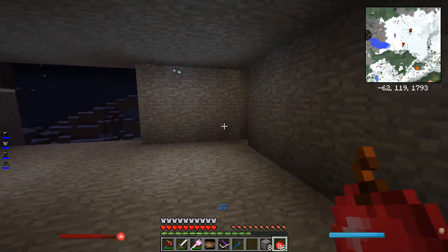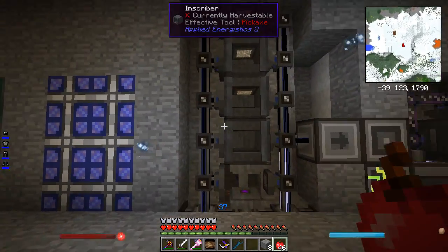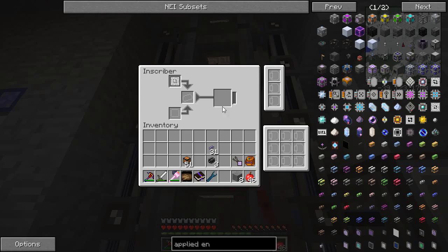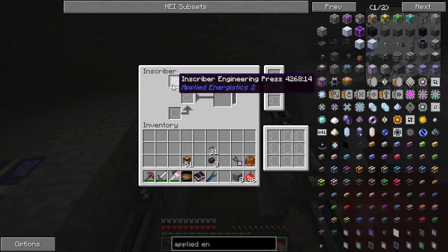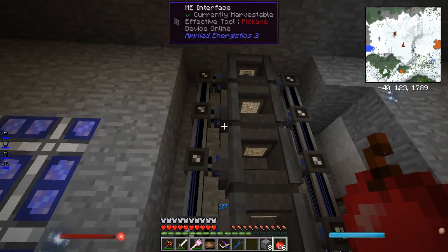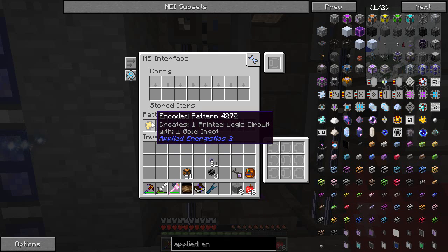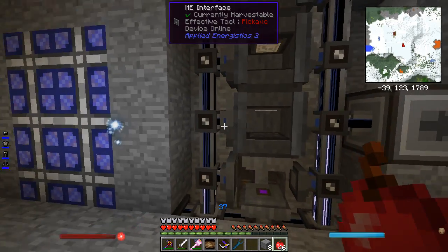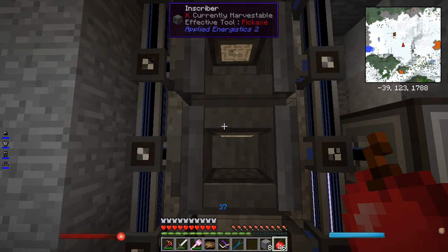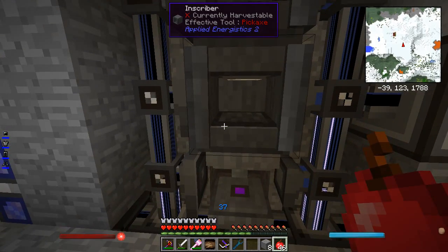I've only got the one crafting unit, which means I can only craft one thing at once. First I'll go over the prerequisites we need to make. These are the four main inscribers — you can see the plates in there: the logic press, calculation press, engineering press, and the silicon press at the top. I've got these interfaces up the left-hand side, and on them I have a pattern that says one gold ingot in makes the circuit board. Importing from the side puts the central piece in, and I leave the plates in here. These inscribers aren't very expensive — I've seen people swapping plates in and out, but I decided to just make it like this instead.